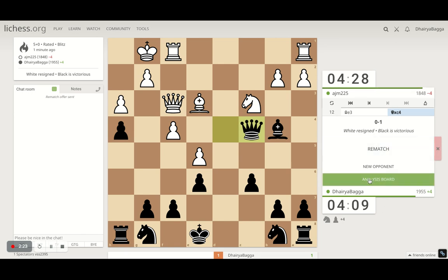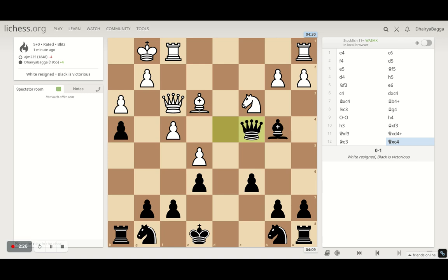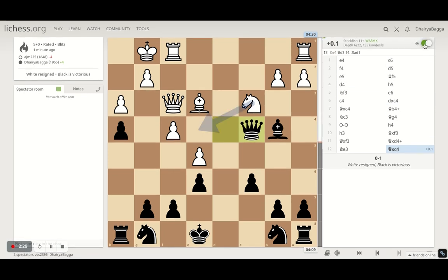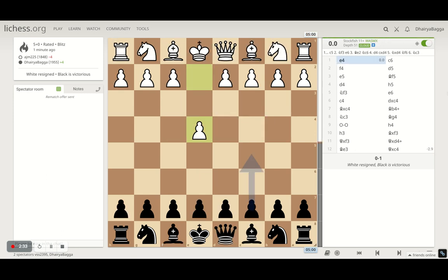That was a quick win with the Caro-Kann. We'll quickly analyze the game — it lasted 12 moves. If your opponent is not really aware of what you are trying to do, this can go wrong very early for them. He played e4, the standard King's pawn opening.